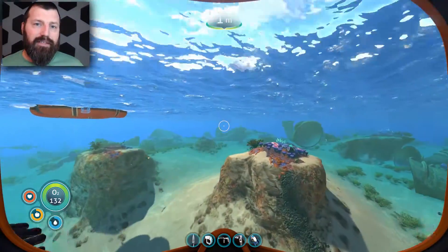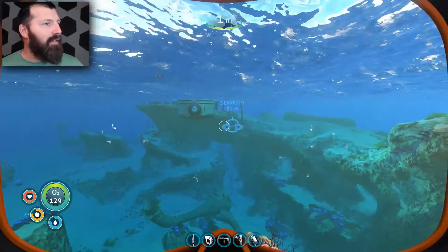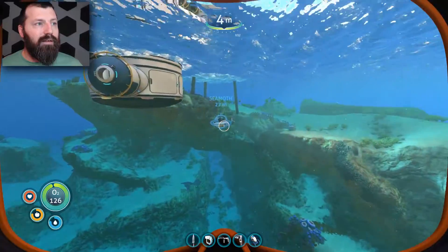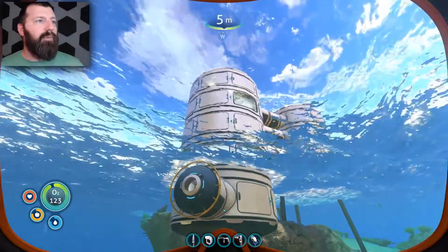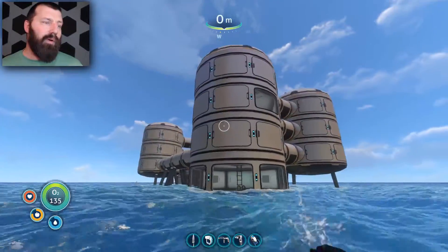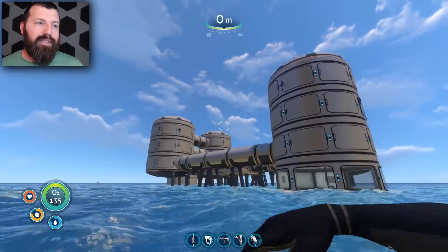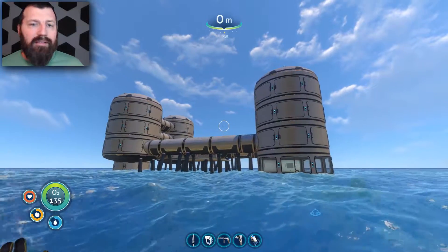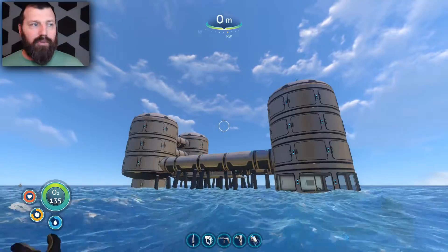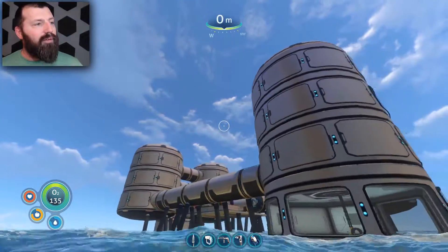Let me swim away a bit and give you the base overview. There's a Seamoth right there — I built a Seamoth! There's a multi-purpose room and there are like four big old towers. Remember how I was saying I want a castle in the middle of the ocean? That's kind of what I've got started right here.